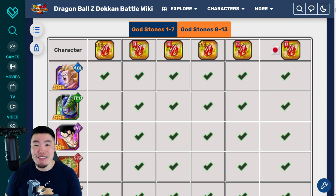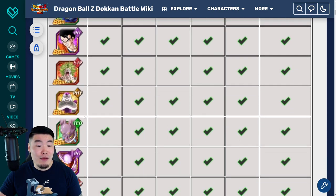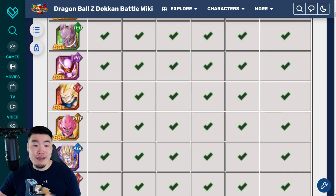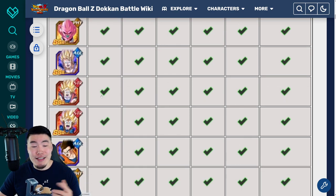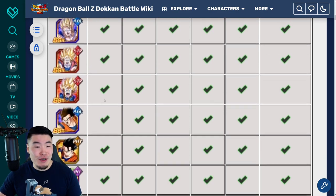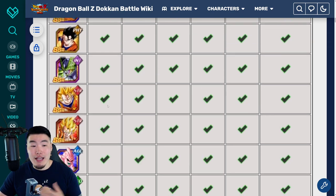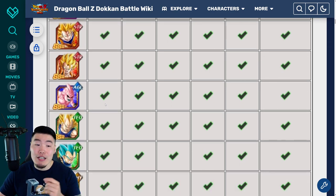So with all that said, let's jump right into it. First things first, we'll take a look at the selection. We got the AGL Super Saiyan 3 Goku, Tech Perfect Cell, Int Ultimate Gohan, STR Broly, Frieza, Tech Beerus, Int Janemba, STR Super Saiyan 3 Vegeta, Fizz Kid Boo, AGL Gohan, STR Goku, STR Goten, AGL Ultimate Gohan, Fizz Ultimate Gohan, Int Perfect Cell, STR Super Saiyan 3 Goku, STR Super Gogeta, AGL Kid Boo.